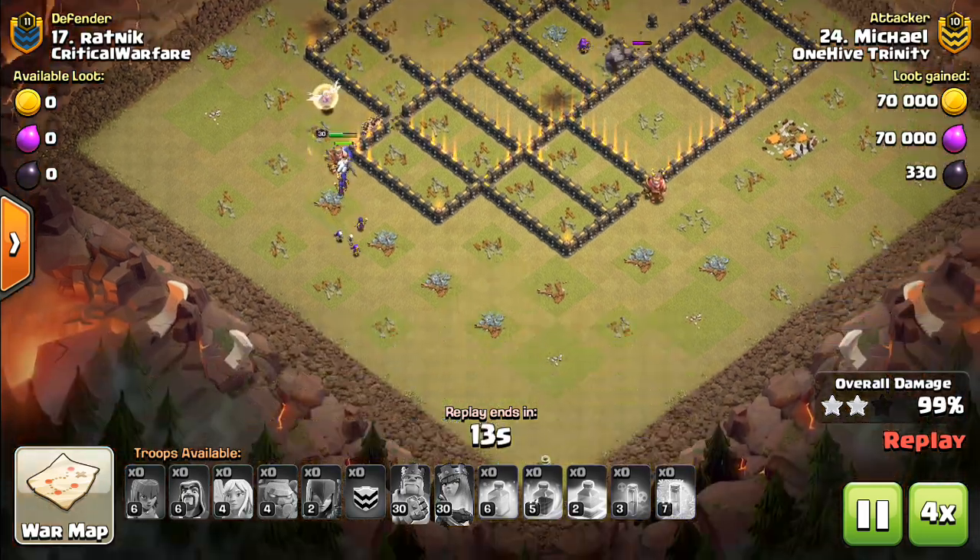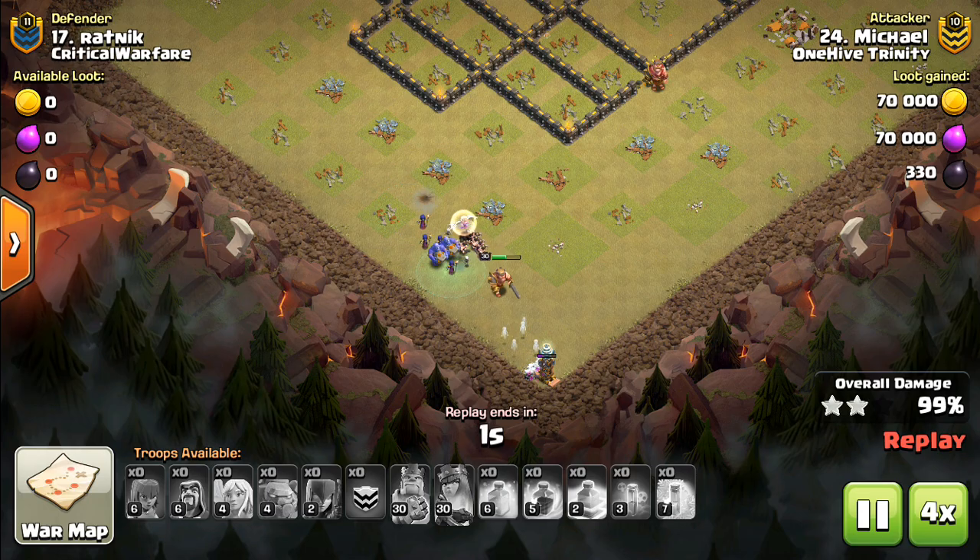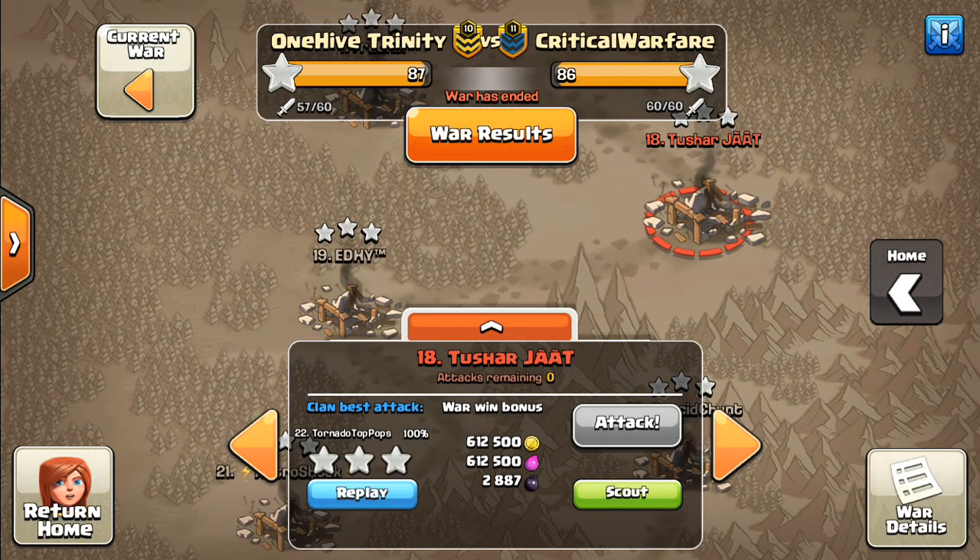Gets the expo and then the troll Tesla down at 6, gets that taken out as well. A lot of these, like I said, are using that freeze spell, which is pretty cool to see.